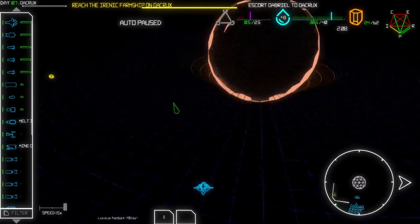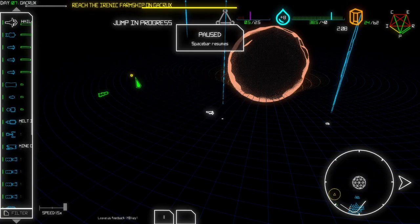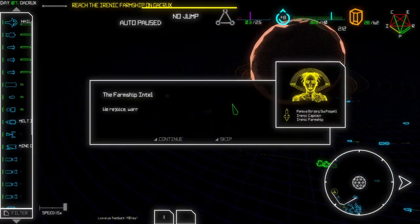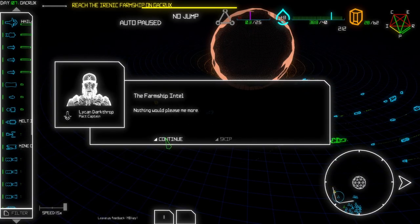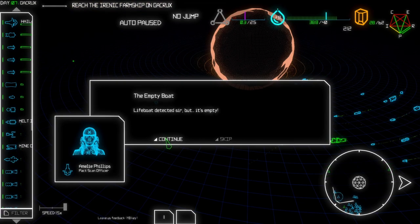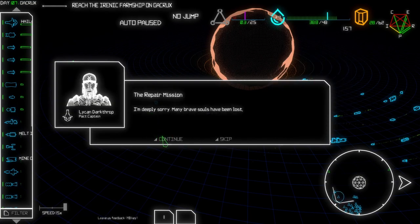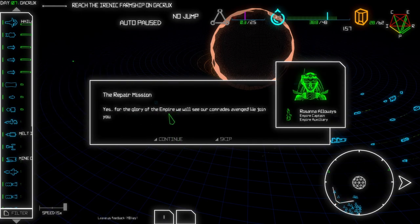There it is - there's our Irenic farm ship! That's nice - let's go here, hail these guys, and they will probably join us hopefully. Dude, we are going up to 48 - that's so nice! We rejoice, warrior - our people were about to give up all hope. We join you. Nothing would be more pleasing than that. Lifeboat - it's empty. There's no trace of the fleet we were supposed to meet here. That's unthinkable - they must have been destroyed just as you said. Many brave souls have been lost - come with us. For the glory of the Empire, we will see our comrades avenged - we join you!